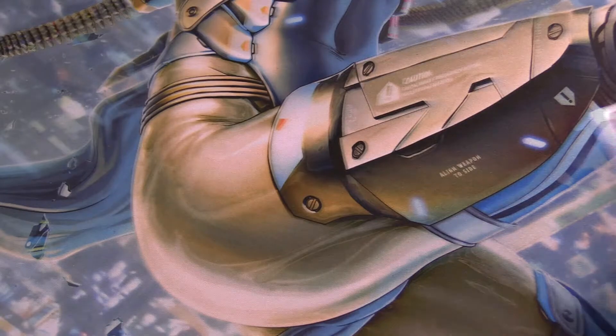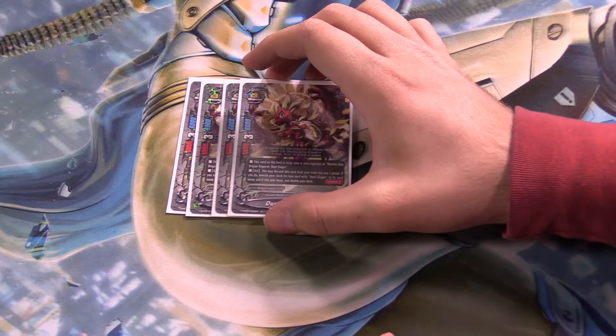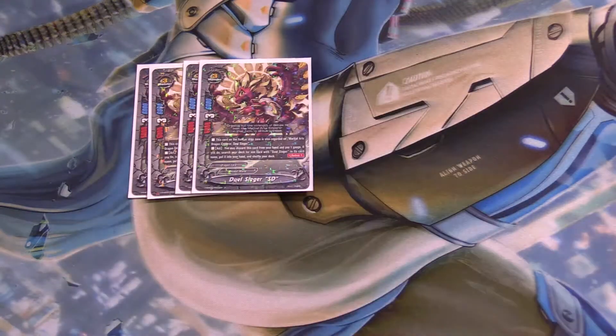First up, I run four copies of my buddy, Dualseeker SD. It's pretty much a free Dualseeker, regarded as the original Dualseeker if it's in the field or drop zone, which is very nice. You can also discard it from your hand and pay a gauge, and you can search for any other Dualseeker in its card name — so you can search your next evolution or set up for your next play.